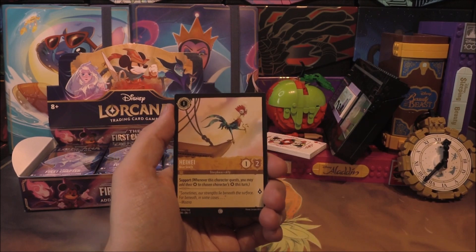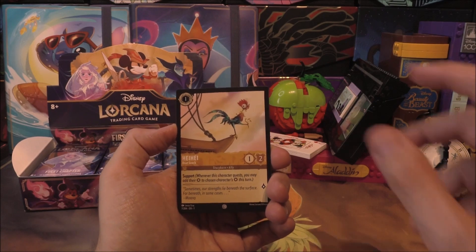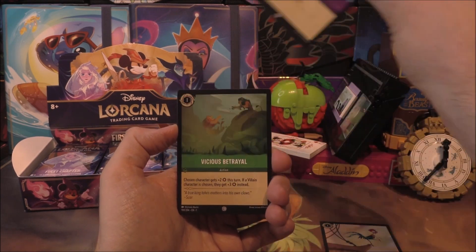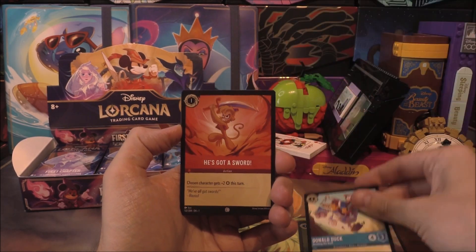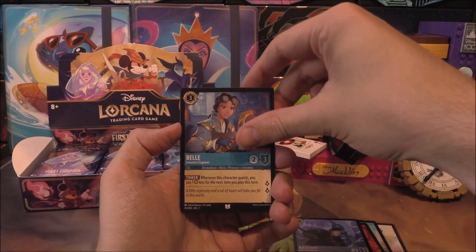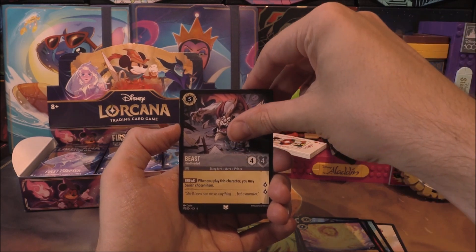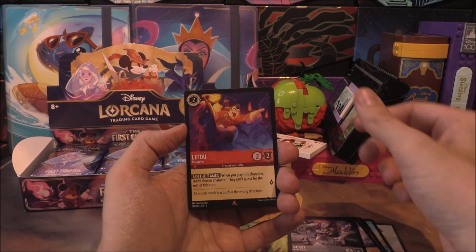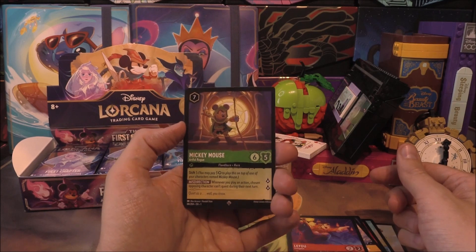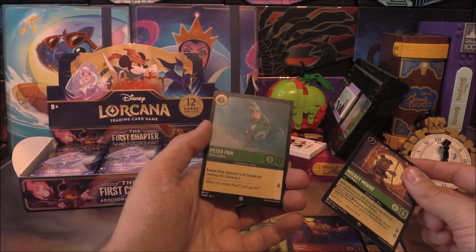We're also looking for some rare Lilos — one more would put us up to three or four. Starting pack one: Hei Hei, Freeze, Vicious Betrayal, Donald Duck with his sword, and Kristoff for commons. Into the uncommons: Bell and You Have Forgotten Me. We've got a Beast. In the rare-or-better slot, it's a LeFou. Then a Super Rare of Mickey Mouse — The Artful Rogue. Very cool. I think we've got a playset of this now. And a foil Peter Pan common.